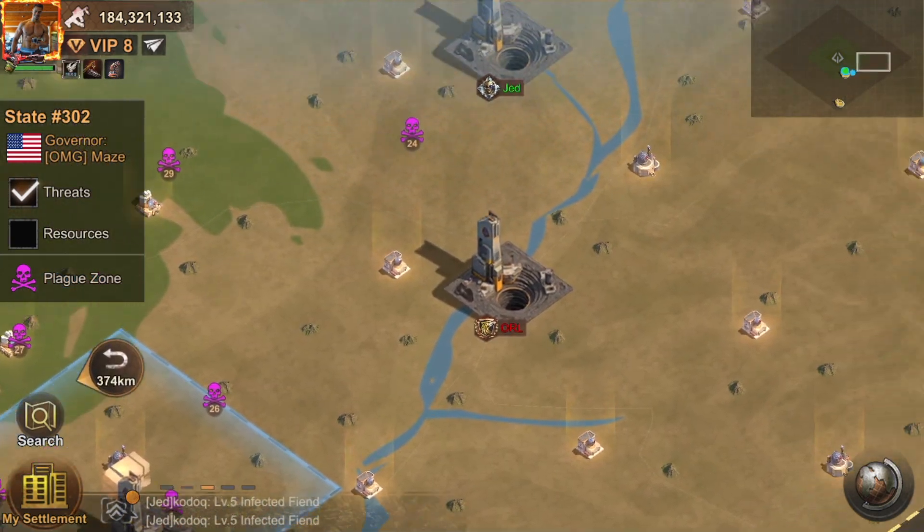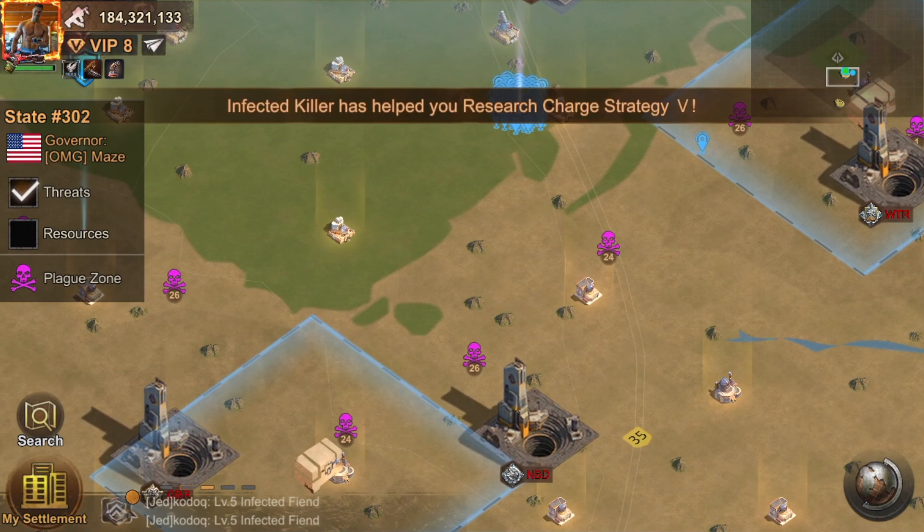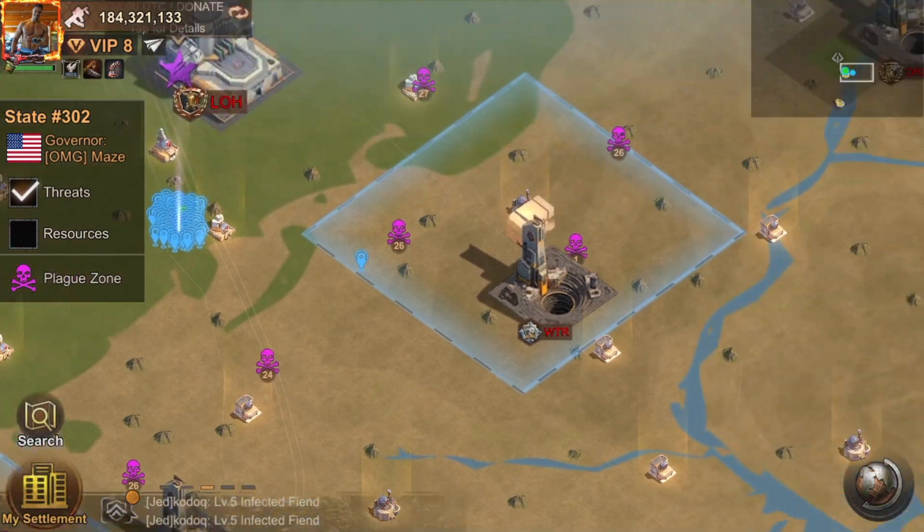The same thing applies to the green ones - once you find a green crate and keep digging around the same spot, you'll realize that you will always find green crates there. So I'll go here to dig.